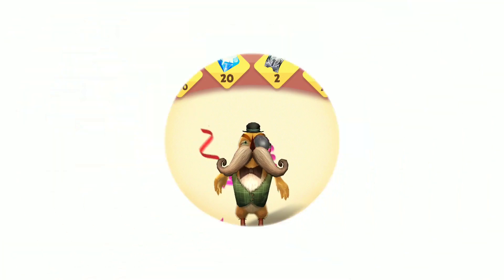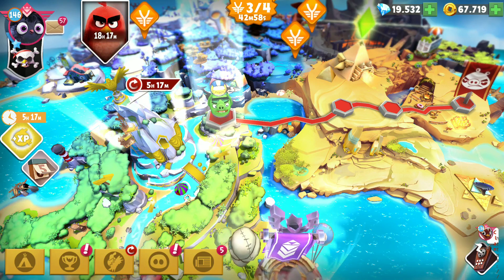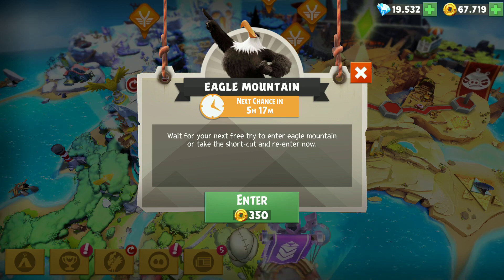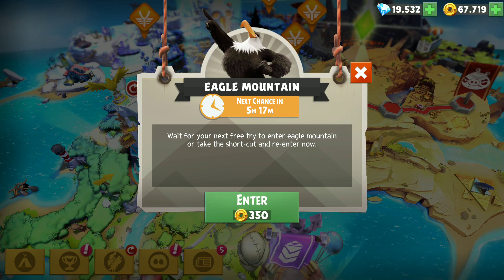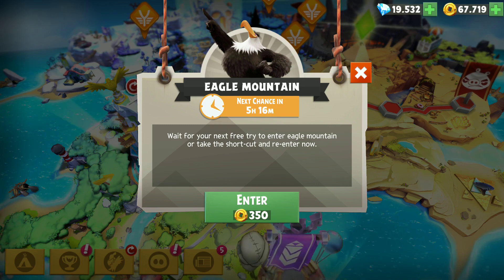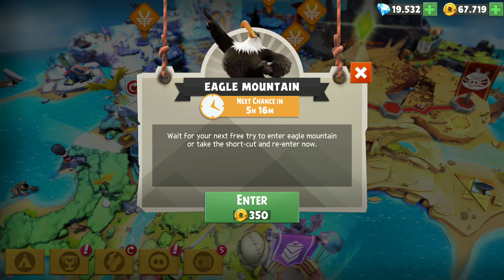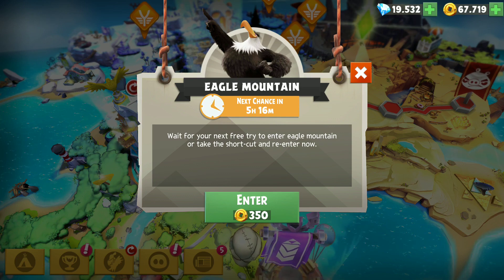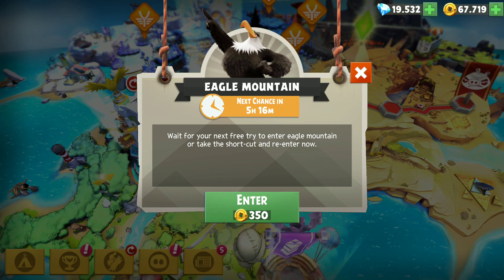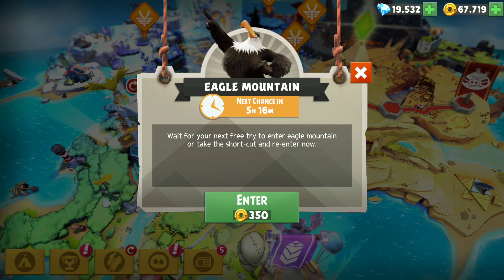So basically that's the entire renewed Eagle Mountain. They allow you to replay it — right now if we replay it we have to pay 350 gold. As long as you have gold you can replay it as many times as you want, but the gold cost increases every single time. I think the average sweet spot is to play twice every day, try to replay twice. That's the new Eagle Mountain — what do you guys think? Let me know in the comments below.